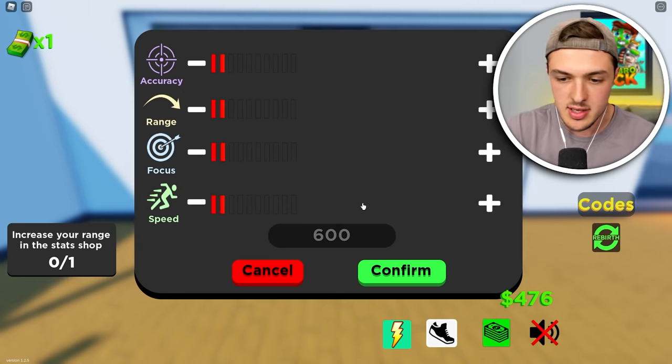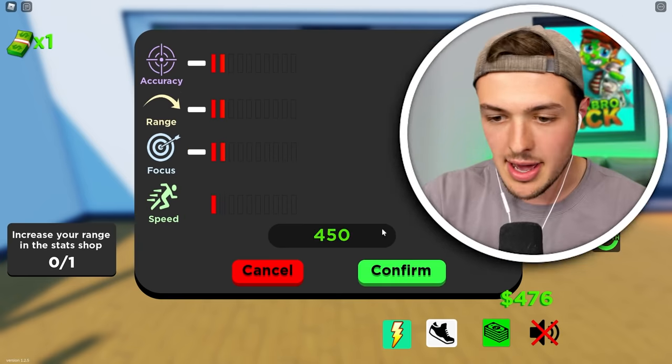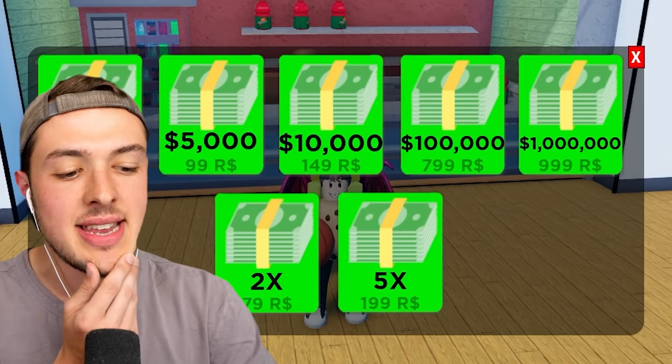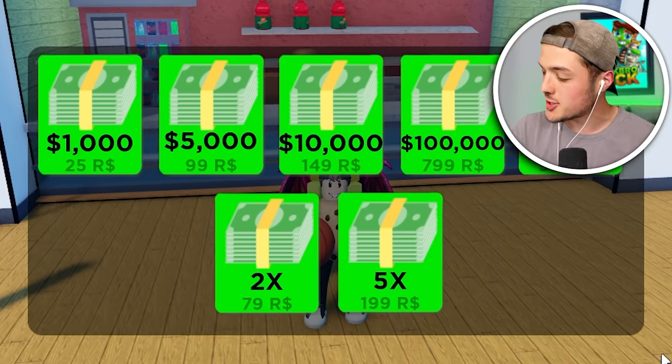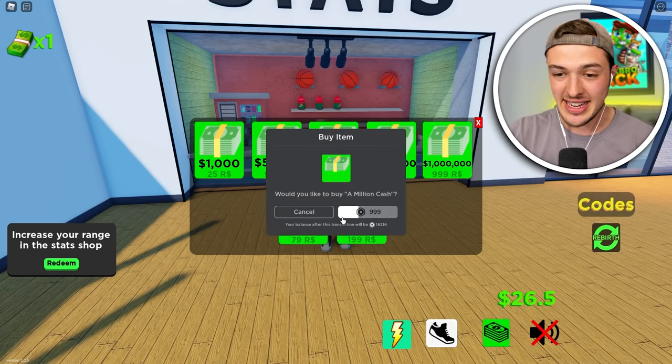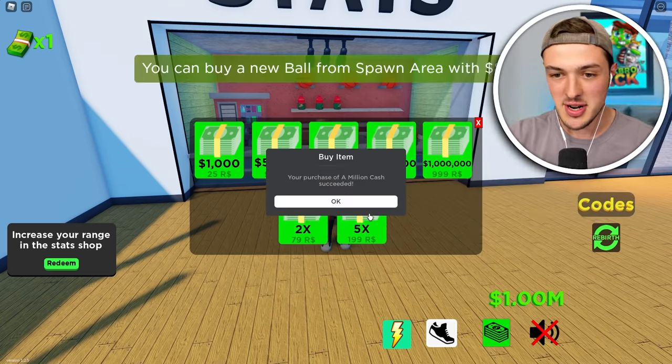Focus and speed is pretty good too. I don't have enough, so we'll upgrade focus, range, and accuracy. But if I hit this handy dandy button at the bottom of the screen, we can start buying things. If I spend 999 Robux, we can get a million dollars in cash. Let's do it.